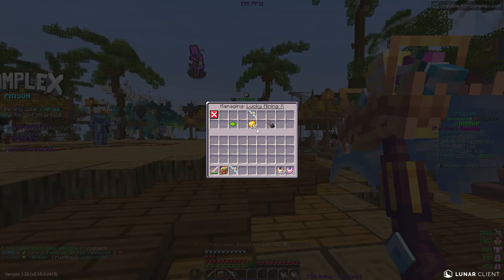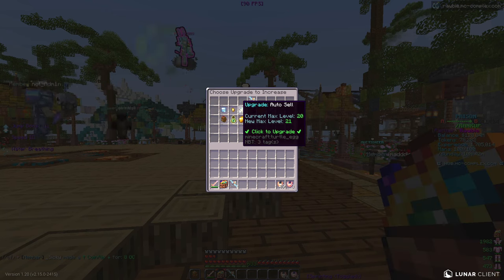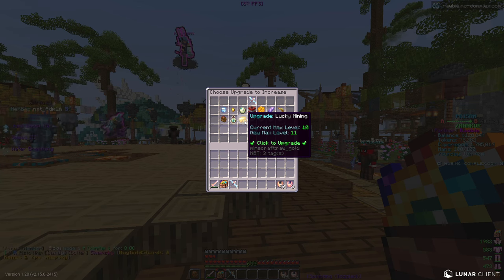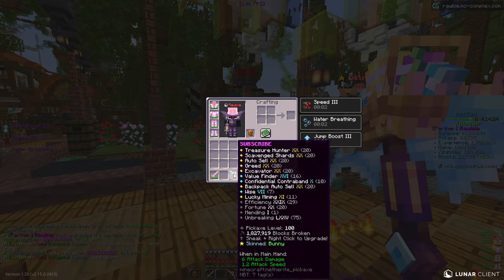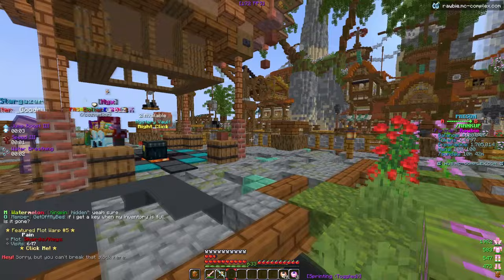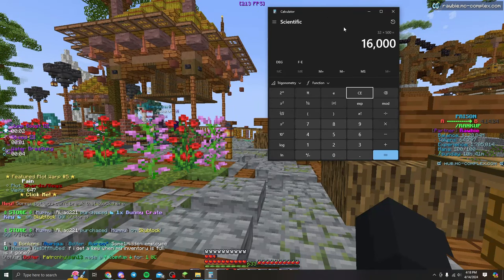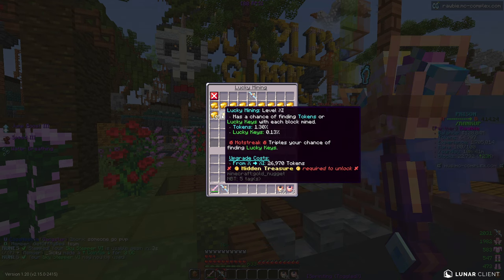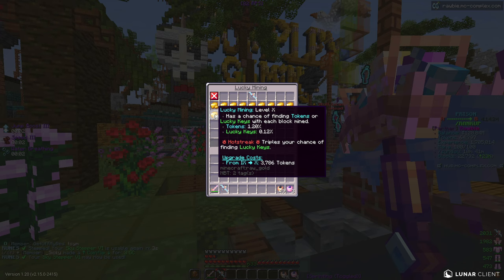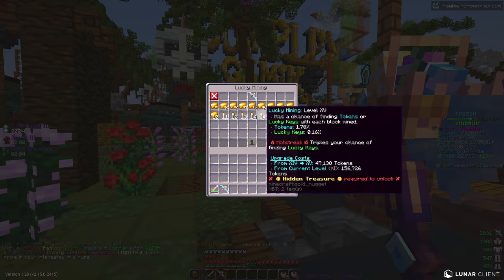Now let's actually use this. We go to PV1, take out the pickaxe, right-click the hidden treasure, select lucky mining — I need 26,000 tokens — drag it onto the pickaxe and select lucky mining. We're upgrading this up to level 11. Done! I should calculate what this cost: 2,048 gold shards at roughly 500 million per stack — that's about 16 billion just for this one upgrade. The difference is a 0.01% higher chance for lucky keys and 0.1% higher for tokens. It won't make a huge difference right now, but once we max this out it'll be very, very good.